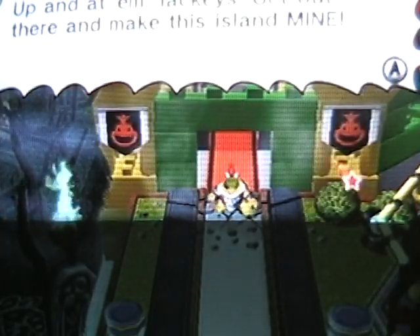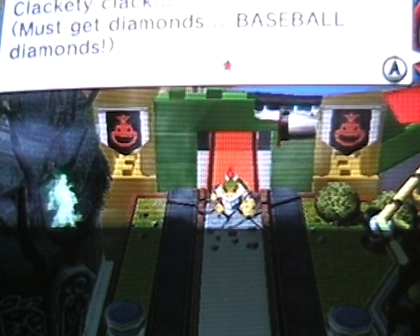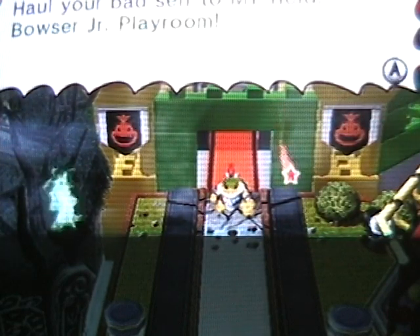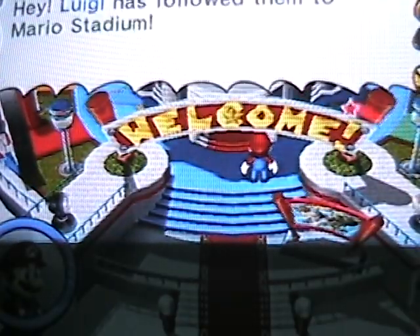Bowser's invading — oh no, this can't be good! Bowser Jr is invading. He says: 'Up and at them, let's get there and make this island mine! This baseball island is mine!' We must get baseball diamonds. 'Hear me, Mario — I'll take it over. You don't like it? Well then try to beat me!' We have to challenge him at the Bowser Jr Playroom and build a team.